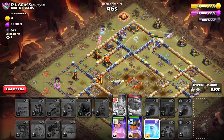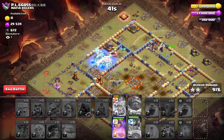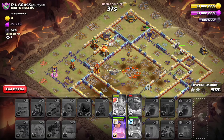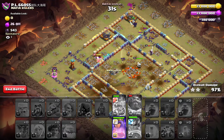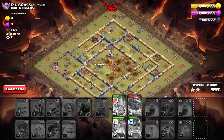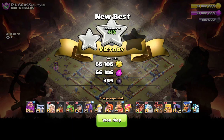With the queen right behind all that army with root riders and super valkyries, she can be provided a lot of tanking. Sometimes you get lucky — a rage from a valkyrie will drop and your queen with healers will benefit. For the royal champion you want the haste vial, and depending on your levels, the hog puppet or royal gem. We got four heroes alive on a max town hall 16 war hit — that's insane because we didn't even use the warden ability.